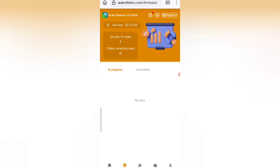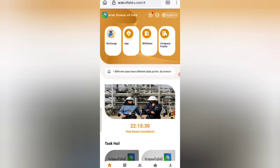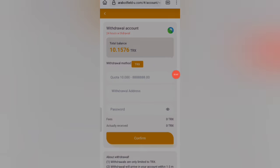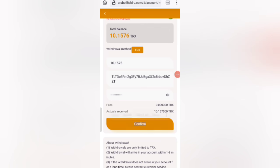Now I will tell you how to withdraw your commission from the website. Click on the home button, then click on the withdrawal option. You can see 10 TRX available for withdrawal. Enter your amount, enter your wallet address, and enter your password.